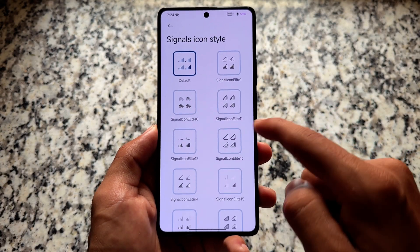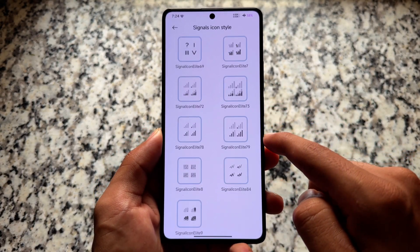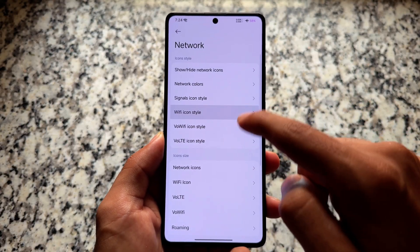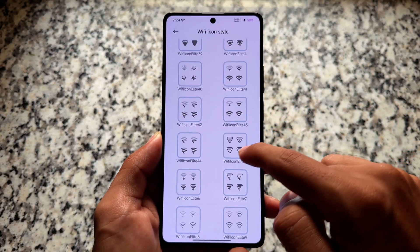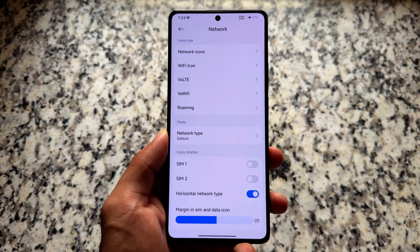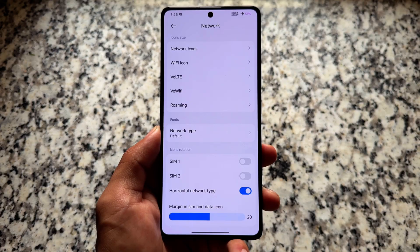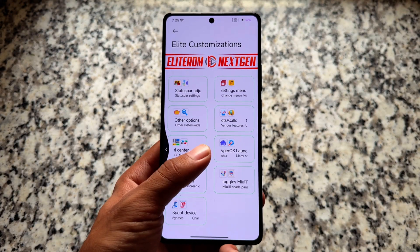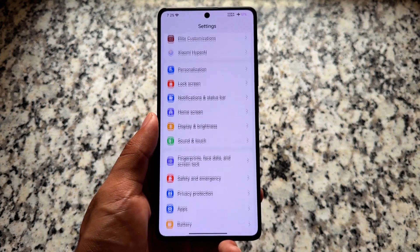Moving on to icon customization — AOSP-style icon features are also present. We have Wi-Fi icon customization, signal icon customization, VoLTE icon customization, and Wi-Fi icon customizations are all included. You can simply go and explore the many options available.